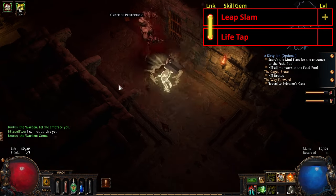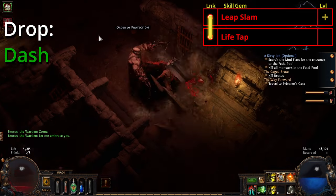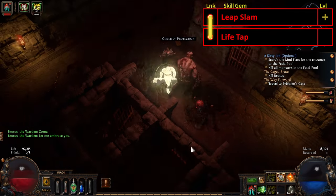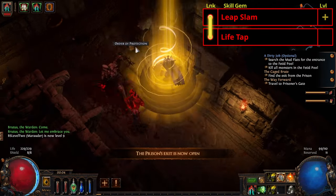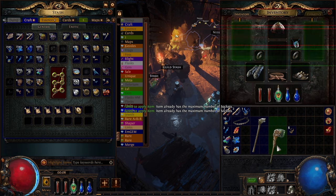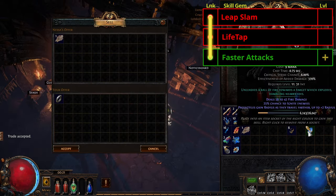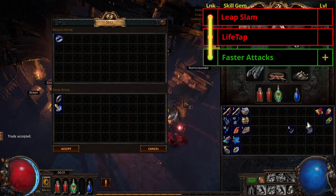Grab Leap Slam from Tarkely and link it to Lifetap — you can now drop Dash. Lifetap makes Leap Slam use our life instead of mana, and as soon as we get a lot of regen this will feel really good. If you have the currency, grab Faster Attacks as well. Our movement skill links will be Leap Slam, Lifetap, and Faster Attacks. If you happen to have an iron ring, buy a cheap blue gem and sell it with the ring to a vendor for a cold resistance ring — this will be good for the end of act boss.